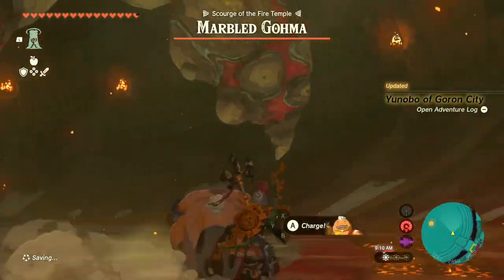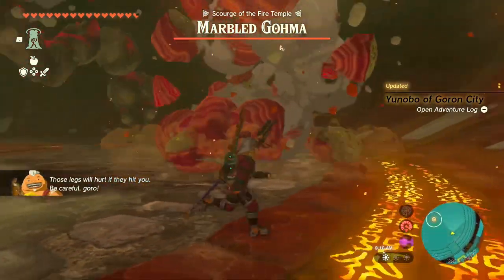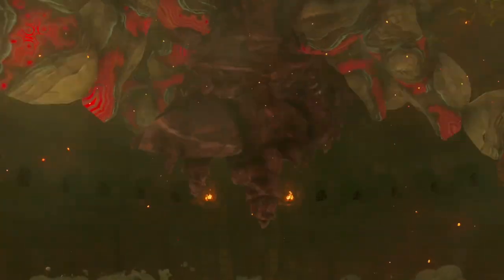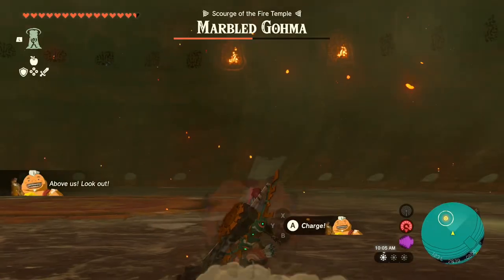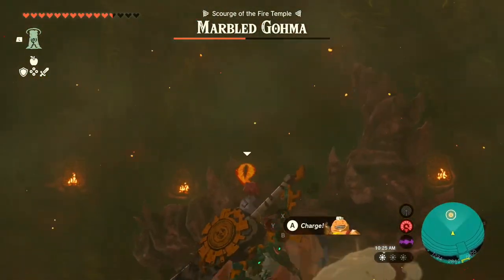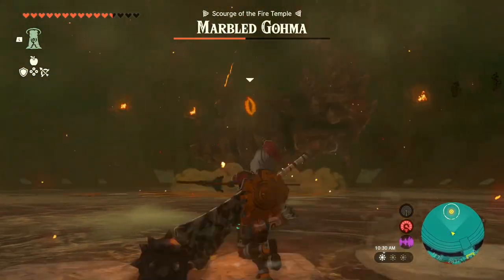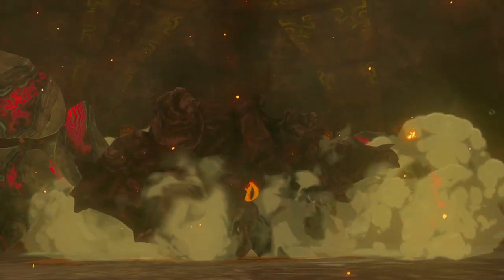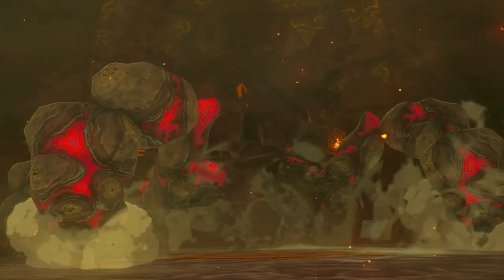This time Goma has a rock exterior that can only be damaged by sending Yunobo for a ride around the boss arena. The second phase is a little luck-based since you'll probably have to aim away from Goma to actually hit the creature, but that's my only real issue. We sure are a long way removed from Breath of the Wild having four different flavours of Blight Ganons.